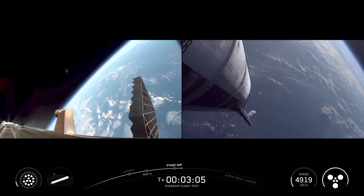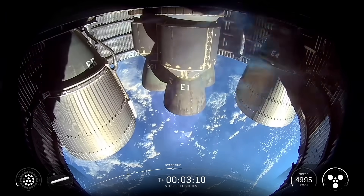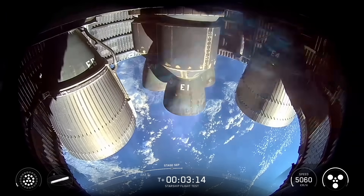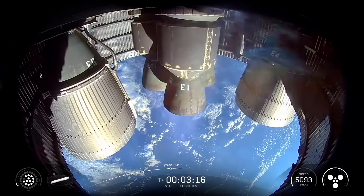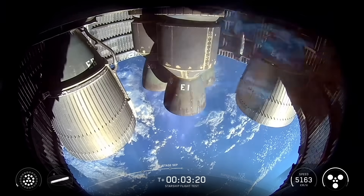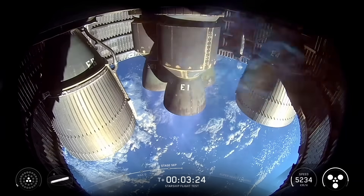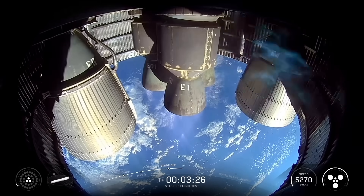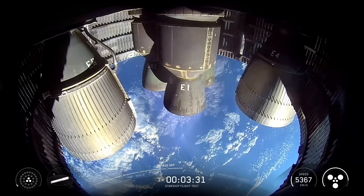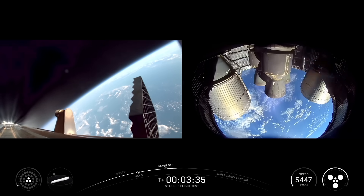We've got 12 to 13 engines lit back up on the booster so it's doing its boost back. Really excitingly, we've got six out of six Raptors lit on ship, so it's now going to continue to make its ascent into outer space. Meanwhile the boost back is happening using those 13 engines — 12 out of 13, then down to three — and then we shut down for the end of boost back, sending Super Heavy back towards its planned splashdown zone in the Gulf.